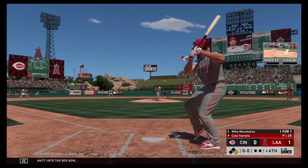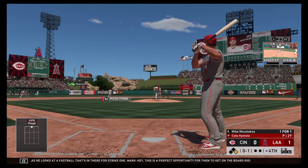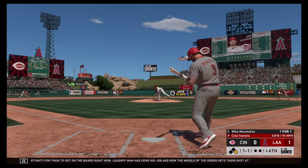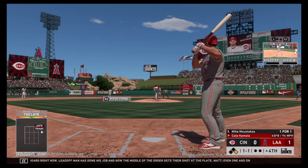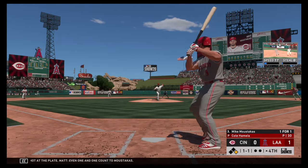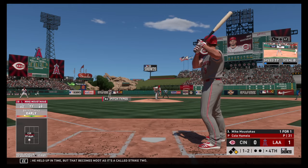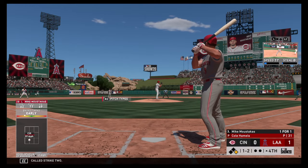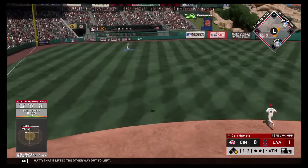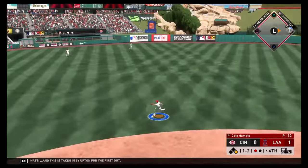Into the box now, Mike Moustakis, as he looks at a fastball that's in there for strike one. This is a perfect opportunity for them to get on the board right now — leadoff man has done his job, now the middle of the order gets their shot. Even one-and-one count to Moustakis. He held up in time but that becomes moot as it's a called strike two. Lifted the other way out to left — taken in by Upton for the first out.